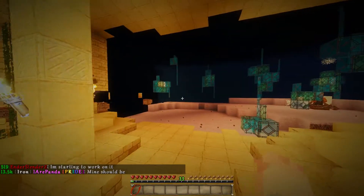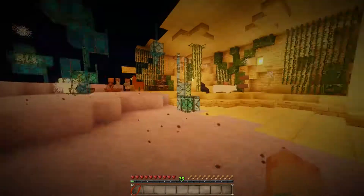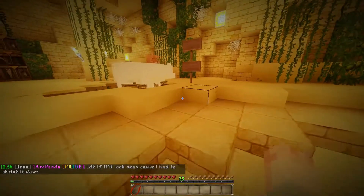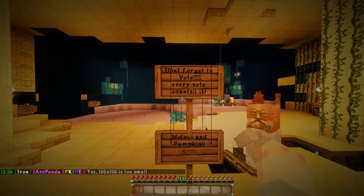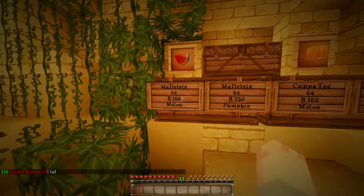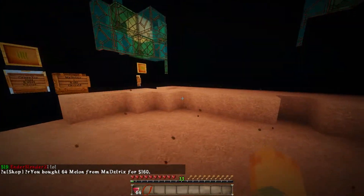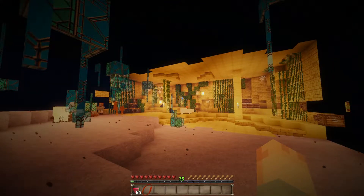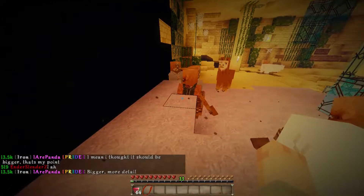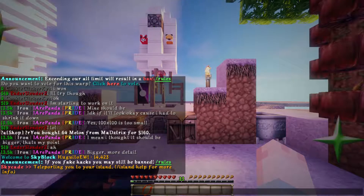This place looks really nice — wow. They're selling cactus. Melons and pumpkins — here are the melons. We need 64: 160, okay, there we go. Look how nice this is — when we have a shop, guys, it has to be nice as well. So now we have everything we need. Let's go ahead and turn that in.